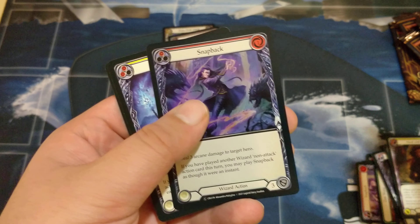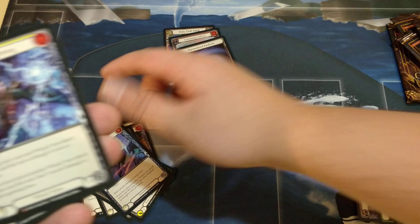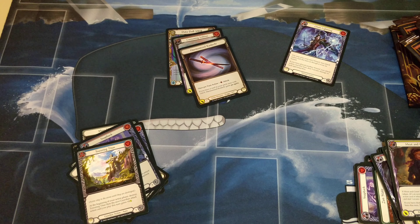There's the foil. First Majestic out of the box right there — Chain Lightning. Towering Titan.